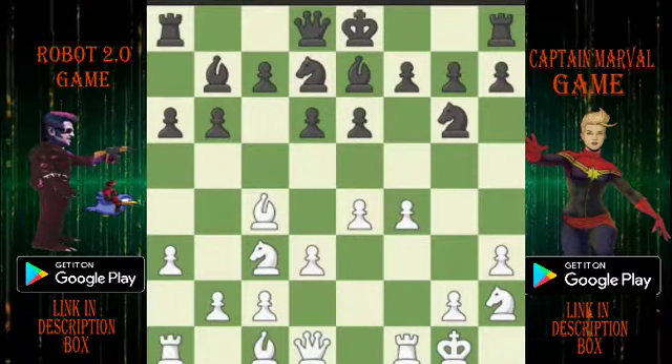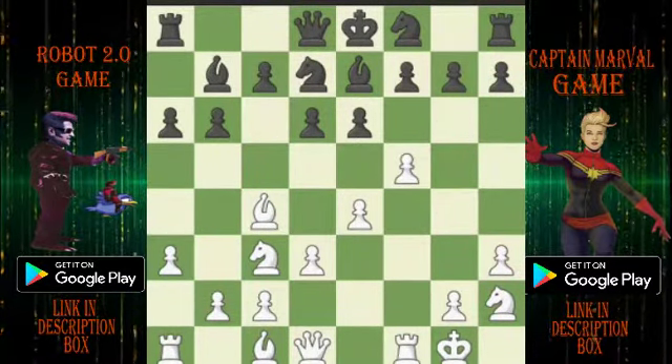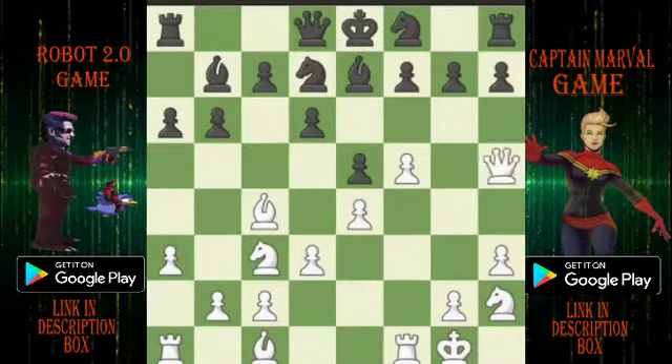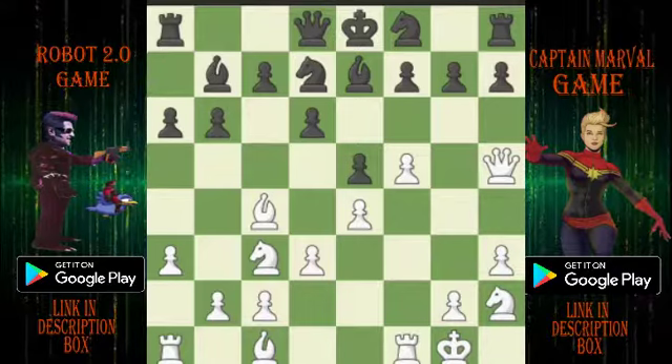F4, F8, F5, E5, QH5. That was a bad move by Black.